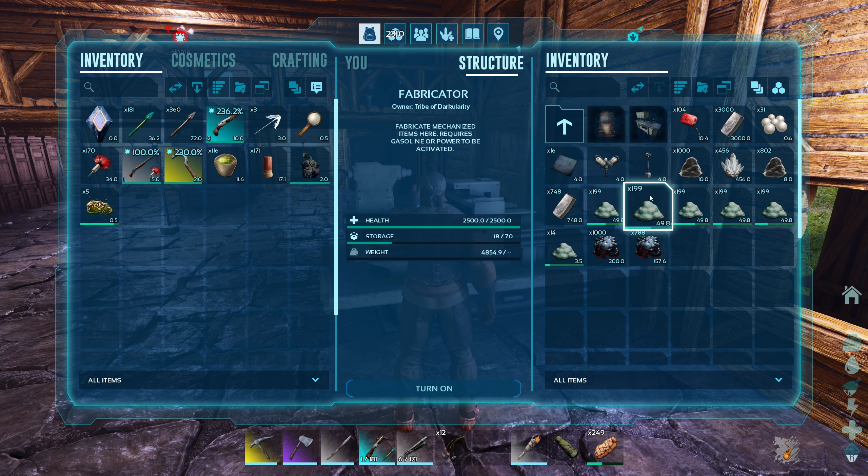I want to keep the forge close to base, so maybe we extend the porch this direction. There's a big tree here causing shadow issues — let's get rid of it. It's kind of sad, but there we go. Now we can extend this out like a gazebo-type area.